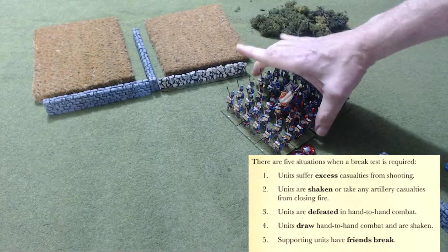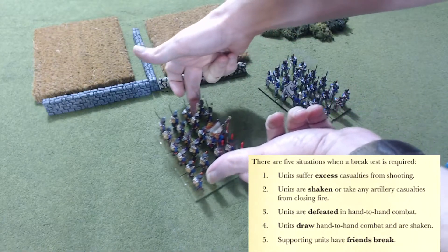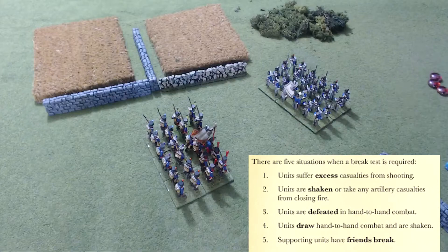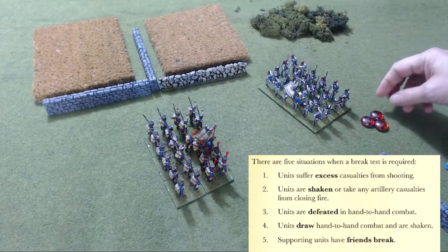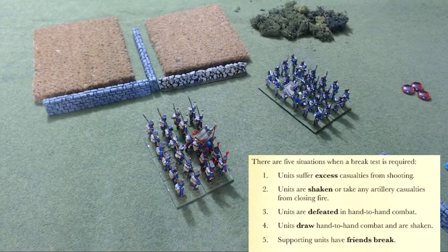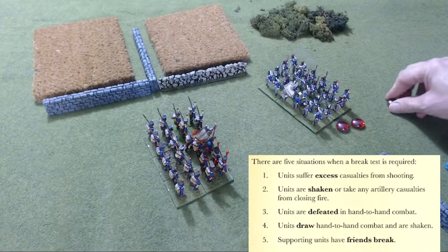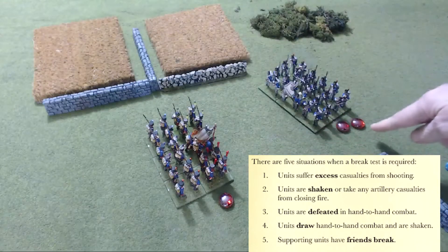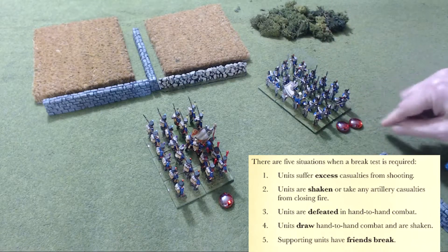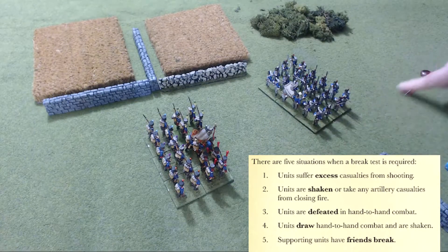If a unit is shaken from artillery fire — three casualties — they have to make a break test. Are you seeing a theme here? Excessive casualties — shaken, shaken from closing fire, shaken from artillery — you have to make a break test. If you're defeated in hand-to-hand, you have to make a break test. If this unit does two casualties in hand-to-hand and this unit does one casualty back, this unit has won by doing more casualties, so the loser must make a break test. Notice it's not shaken — that's okay, it still has to make it if you're losing close combat.